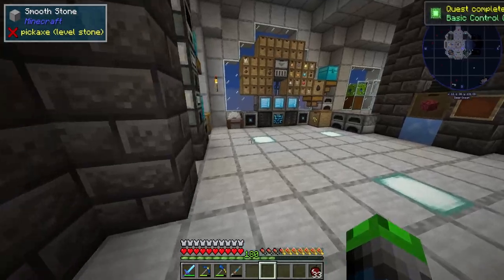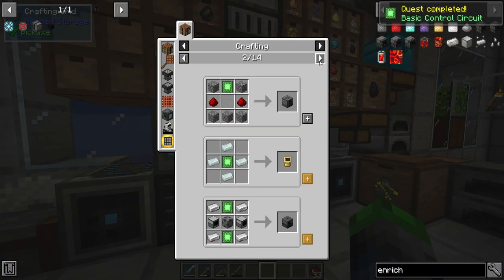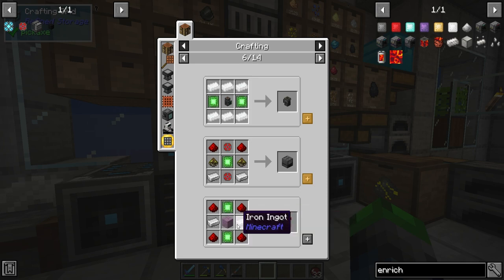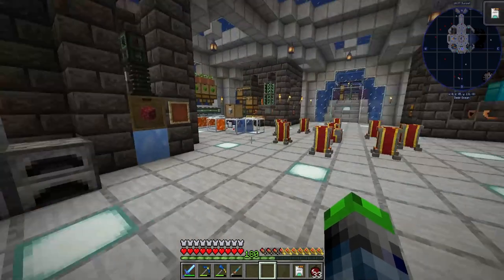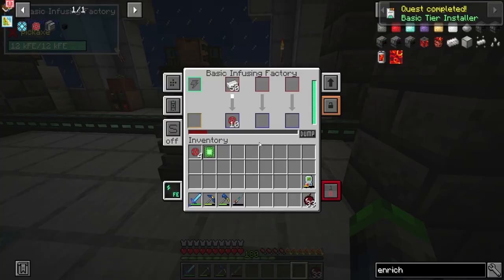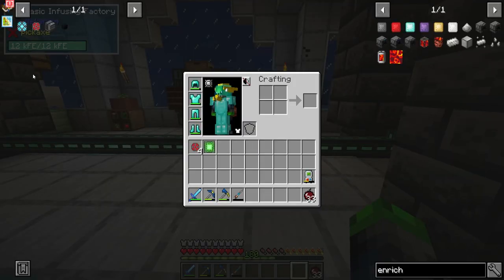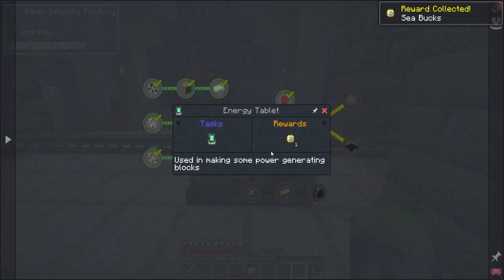Let's go ahead and do that real quick. If you look here, it pretty much looks identical except it's got wood in the middle, other than the infuser we put into it. All we gotta do is grab this and shift-right-click, and as you can see now it allows us to do three at a time — super duper cool.